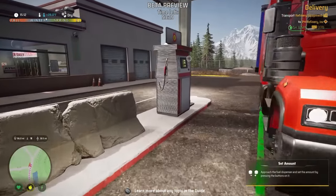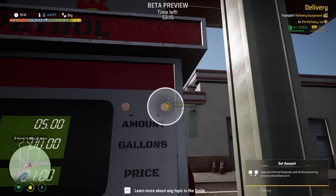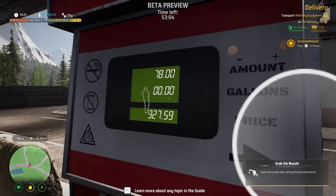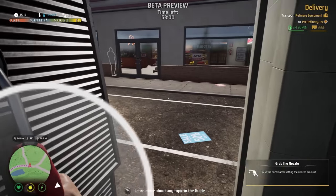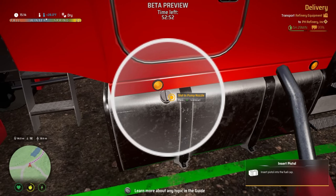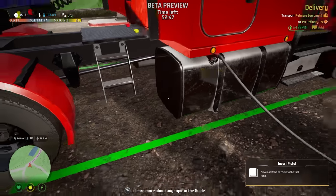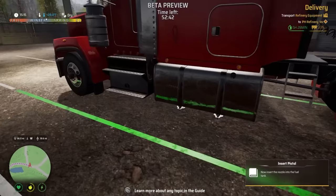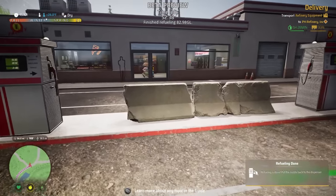We need to fuel this bad boy up. Oh, we get to select how much fuel we're gonna put in — just gonna increase the amount all the way. How much money do I have? I hope I have a lot of money because I just spent a lot here. So we have to insert the nozzle into the tank — click A — and boom, we are pumping gas. Nice. Can we see on the other side? Do we have to hit the other tank? Is this a shared tank? Refueling is done.